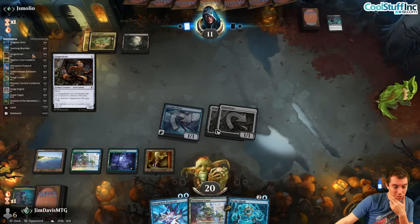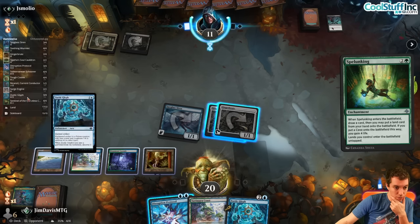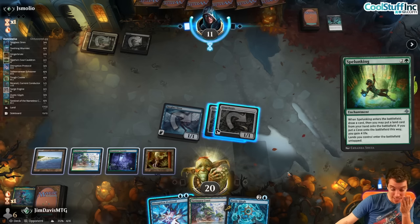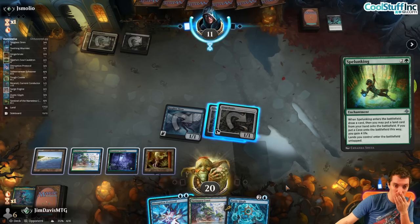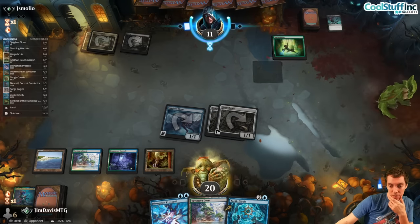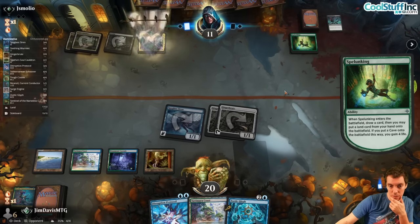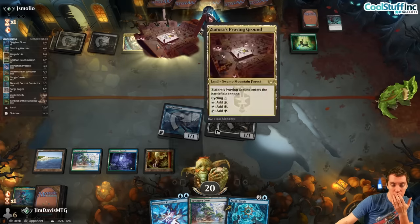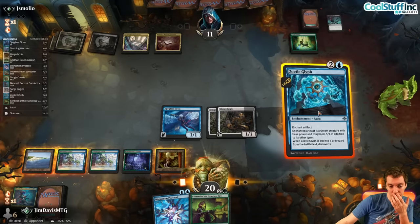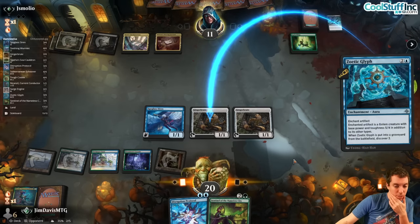This Lost Caverns block is really connected — four Screeners, four Sirens, two Conductors, four Glyphs, four Sentinels. Here's a Spelunking. I think this is fine — I doubt they're going to put a cave into play, get the Glyph, and have a counterspell up. Put an extra land if they want to. Not a cave — comes in tapped. They've got a Binding here too, but we have the counterspell. On tap — play land, play Glyph.